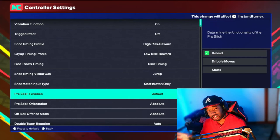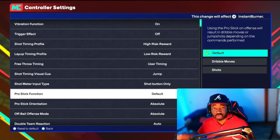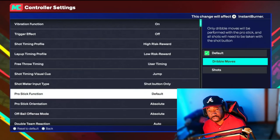The next one is Pro Stick Function — your right stick. What do you want your pro stick to do? On Default, you can shoot with your right stick. A lot of people are using the new Rhythm Shooter feature where you flick the stick down then up and it gives you a bigger green window — to use that you need this on Default or Shots. On Default you can also lay the ball up and dribble. On Dribble Moves you can only dribble with your right stick. On No Shots you can only shoot.